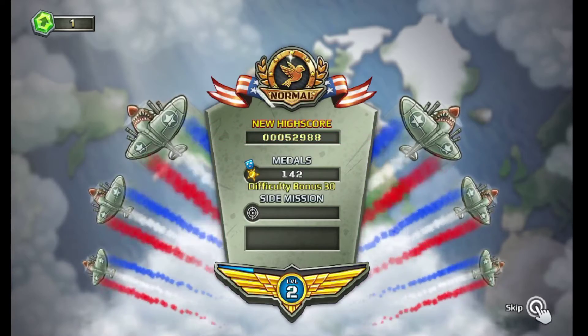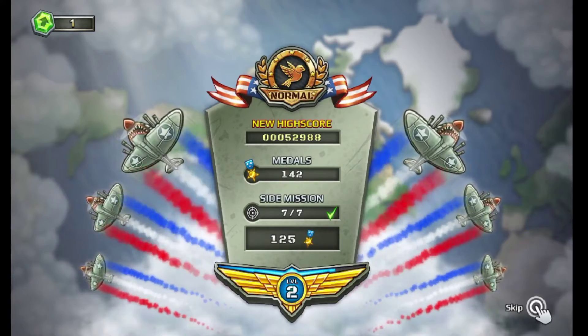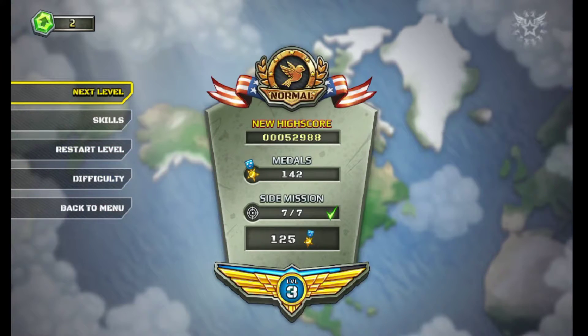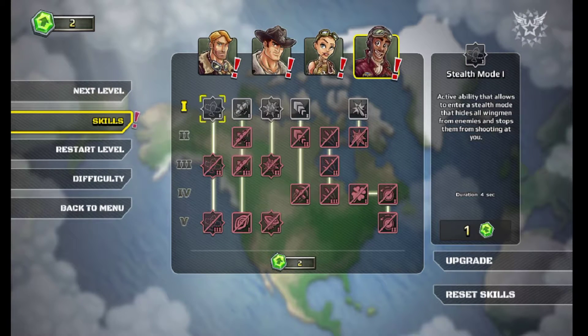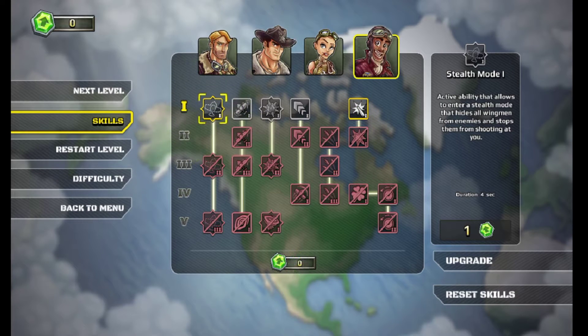Got a new high score — about 52,000, almost 53,000 — and 142 medals. All right, our squadron level is level three, which will give us some new skills to upgrade. Let's see — stealth mode, maybe maneuver boost, I think accuracy boost, and we'll get that stealth mode.